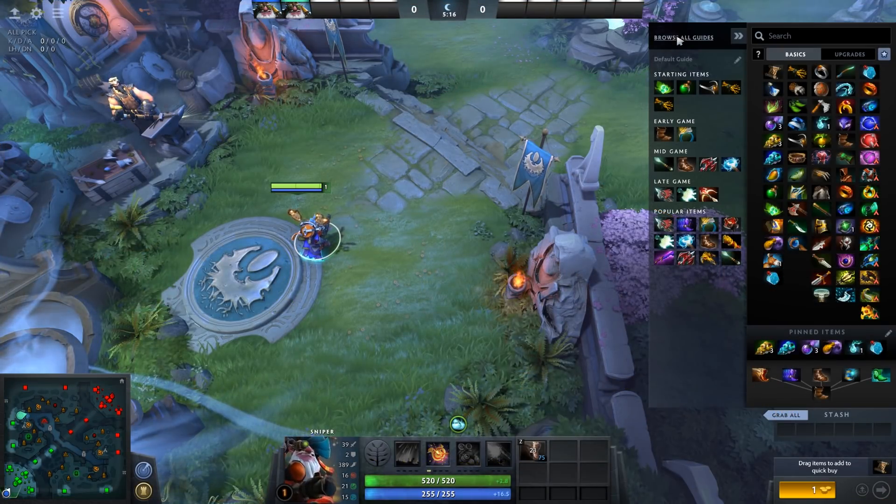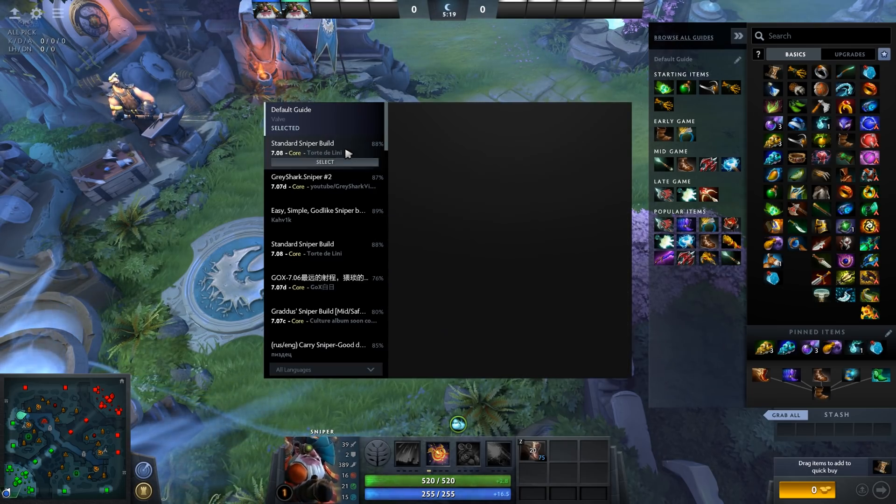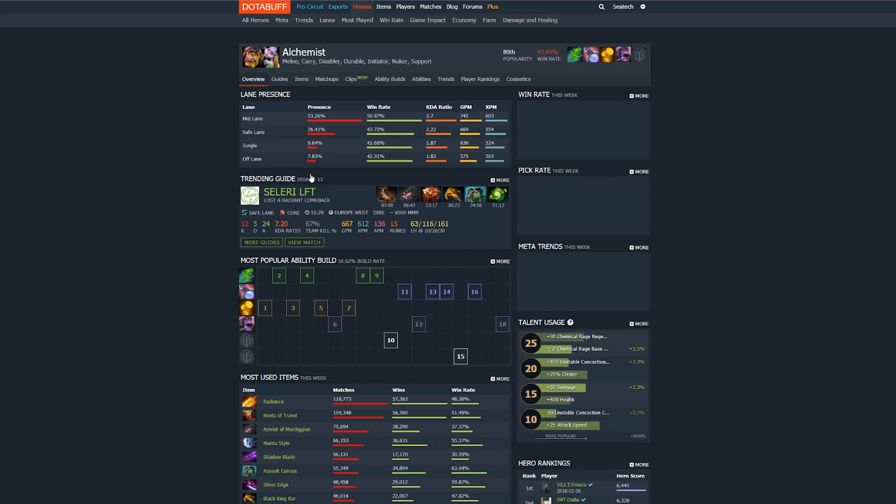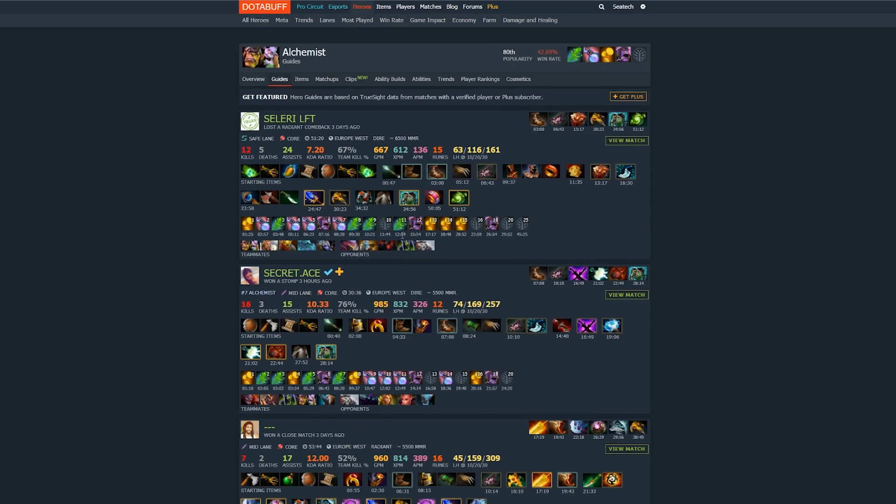For item purchases other than the boot choices, we're not going to be able to cover those here, but generally your best bet is to follow in-game guides or to copy the item progressions that players better than you use for the heroes you're interested in. Make sure you watch how they use these items as well, so that you do get the value from purchasing them.